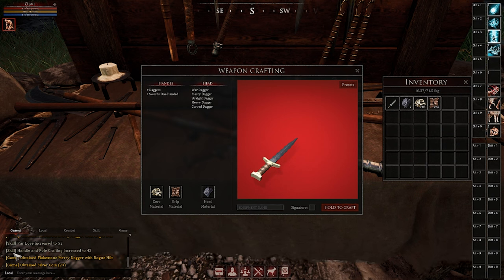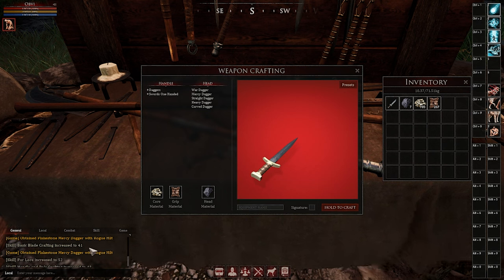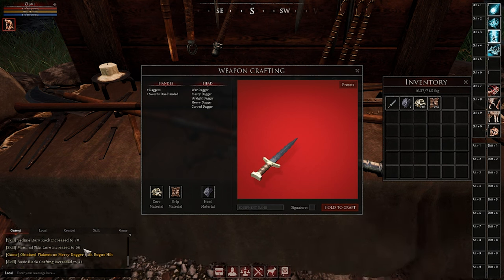In our chat box you can see some different lore skills being leveled. You can see the same crafting skills here, but you'll see fur lore, your crafting skill, mammal skin lore, and sedimentary rock, which is the parent skill for flaxstone.